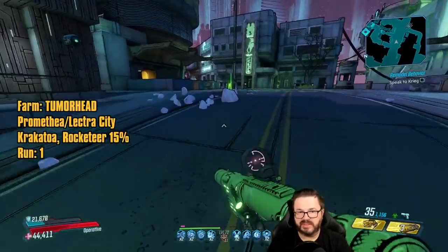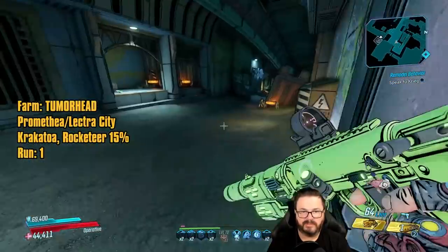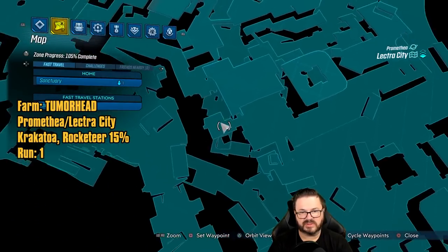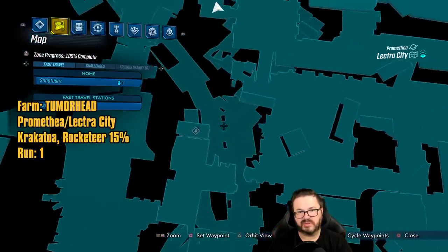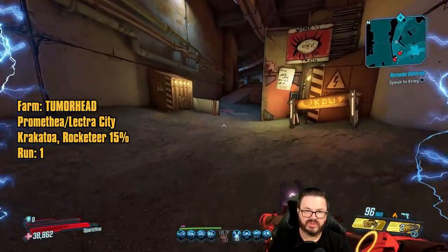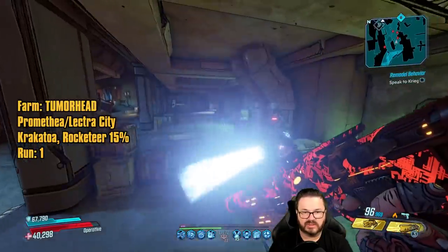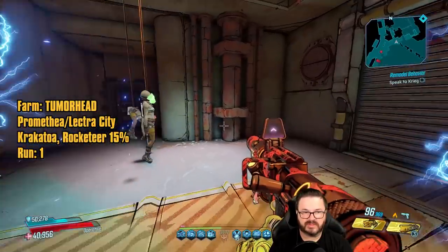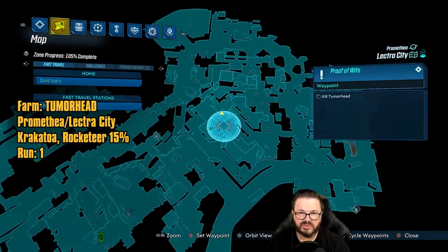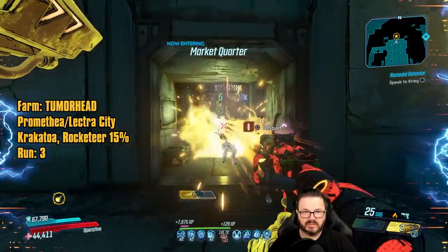Now we're ready to go farm Tumor Head. Tumor Head is also in that same underground area. The previous save station I showed you will actually be a little bit quicker for Tumor Head. So again, this save station right here on your map is going to be the closest. You run down here, drop, and go into the underground area. Now to get Tumor Head to spawn, you do need to do the Proof of Wife side quest here in Lectra City — keep that in mind. Tumor Head will always spawn out of this door down here in the underground.